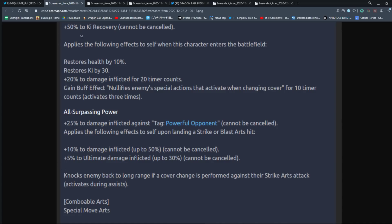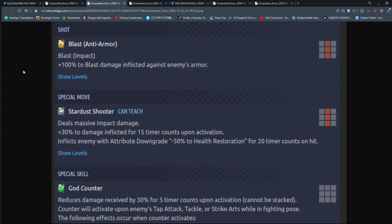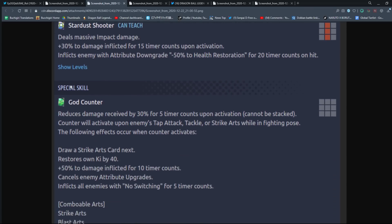You can only combo into the special move arts from that. He does have the anti-blast armor effect — plus 100% blast damage inflicted against enemies' blast armor — similar to LF Piccolo and the old transforming Gogeta Blue. His special move deals massive impact damage, plus 30% damage inflicted for 15 counts upon activation, which is teachable. Even if you miss, you still get the buff. And on hit, minus 50% of the enemy's health restoration for 20 counts.